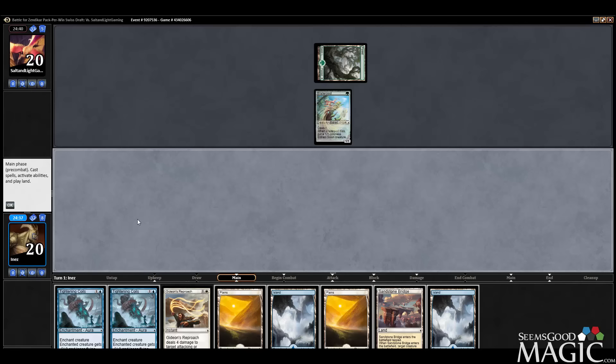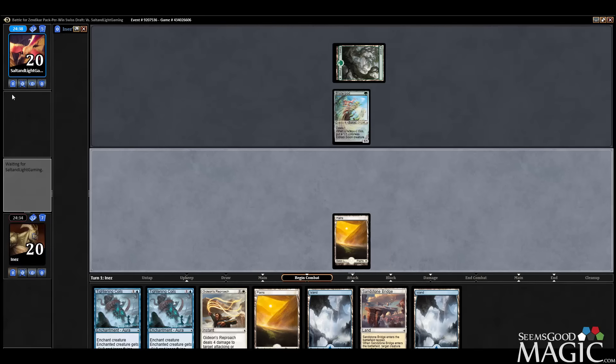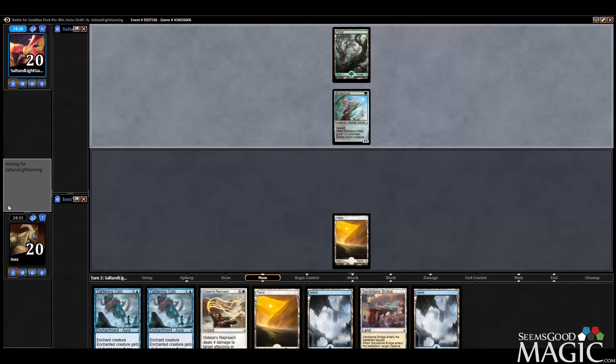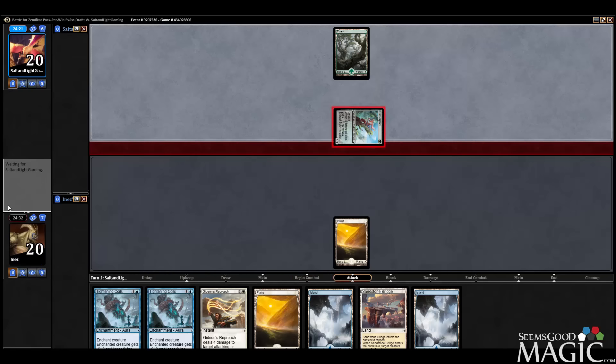More removal is fine for now, I guess. But for playing against tokens, Tightening Coils and Gideon's Approach is going to be a lot worse. Blisterpod is not really played outside of black-green, and Tightening Coils gets a lot worse with token-based decks that typically run like Bone Splinters and stuff like that.